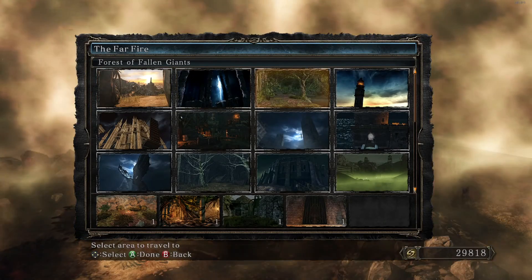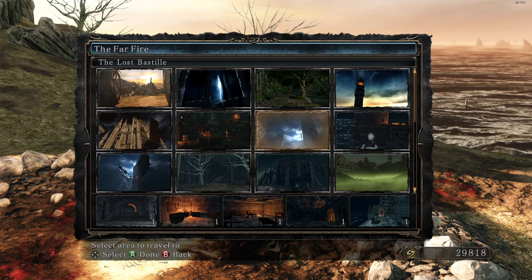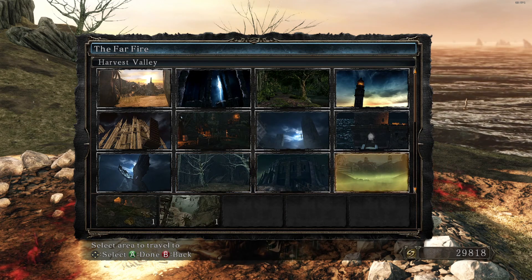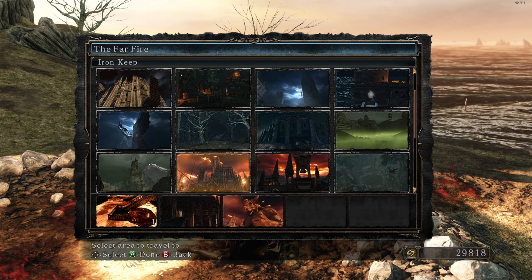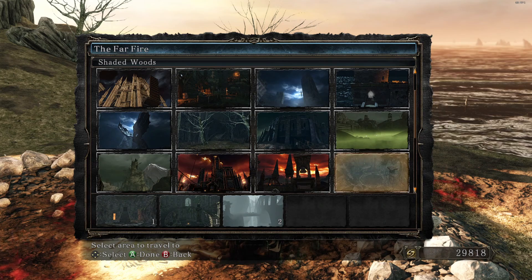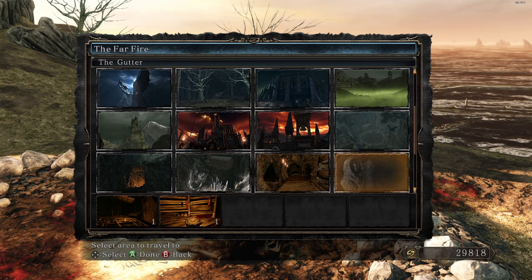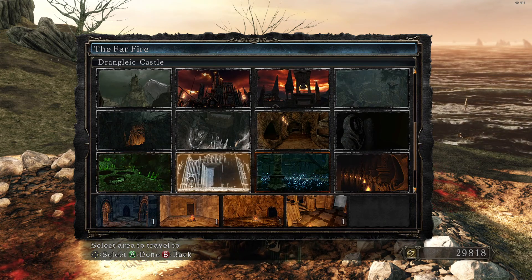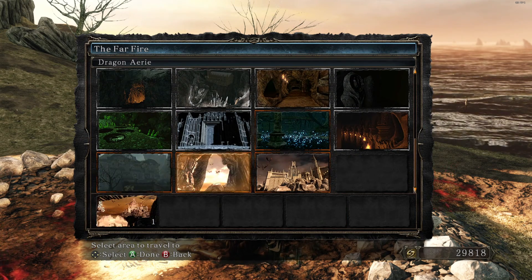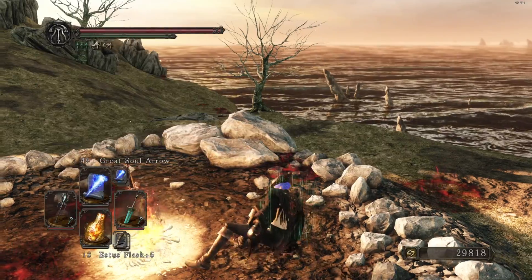Let me check my bonfire list. I have Things Betwixt, Forest of Fallen Giants — I'm pretty sure I have all of those. Heide's Tower of Flame, Blue Cathedral, all the ones in there, Sinner's Rise, Belfry Luna, Huntsman's Copse — got all of those. Harvest Valley, Earthen Peak, Iron Keep, Belfry Sol, Shaded Woods — all correct. Doors of Pharros, Brightstone Cove Tseldora, Grave of Saints, The Gutter — there's only two bonfires in the Gutter. Black Gulch, Shrine of Amana, Undead Crypt, The Dragonery, and the Dragon Shrine. I think I have everything.